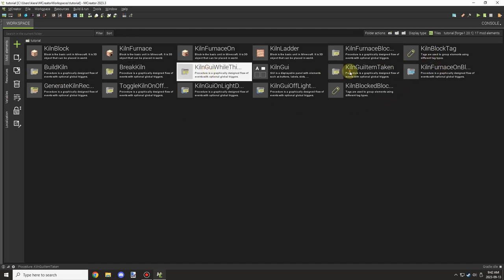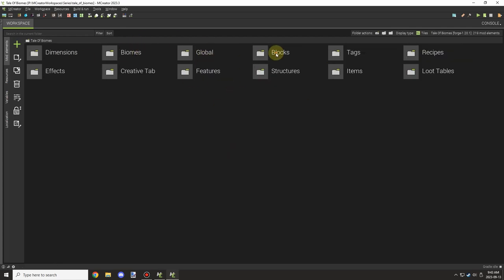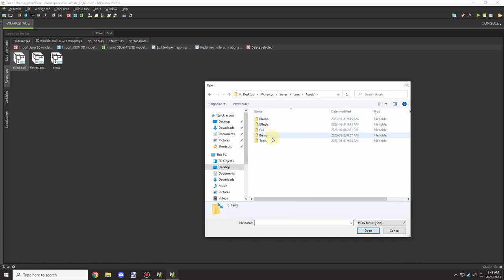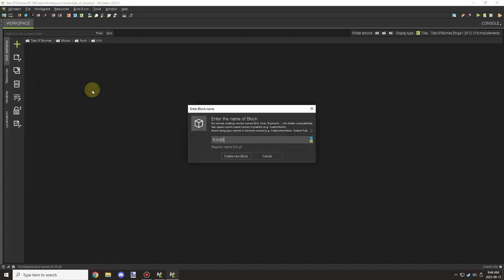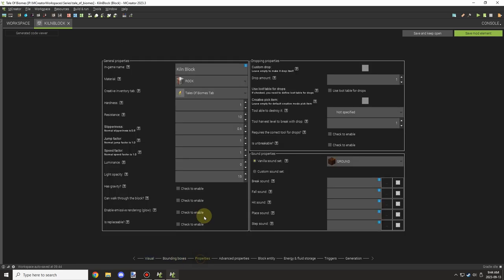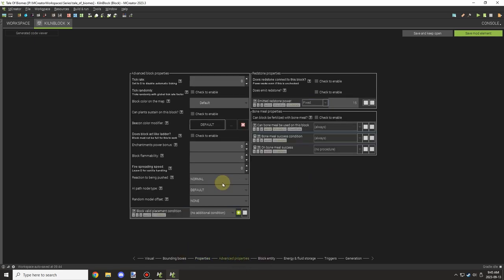Welcome back to another episode of M Crater Lore. Today we're going to be moving over the files that I worked on in a separate workspace for the kiln. I had to test a whole bunch of stuff a week ago - there was a suggestion for basically building a kiln for the quick climb system, and I decided to add a bunch of features to it as well. We're moving that into our actual workspace from the second workspace today.